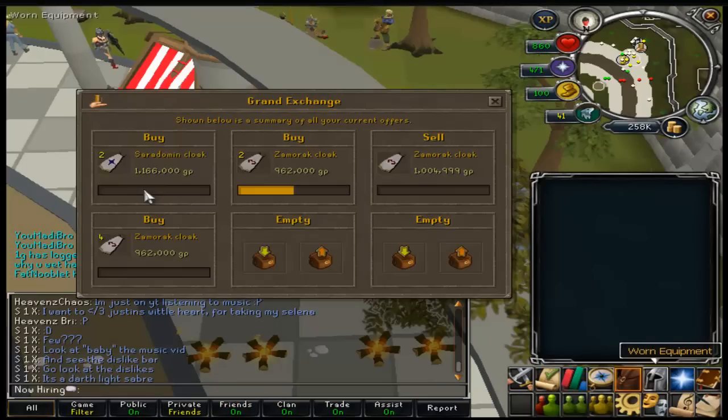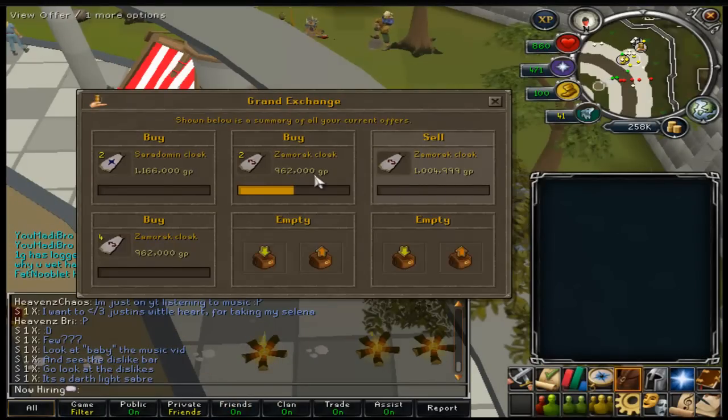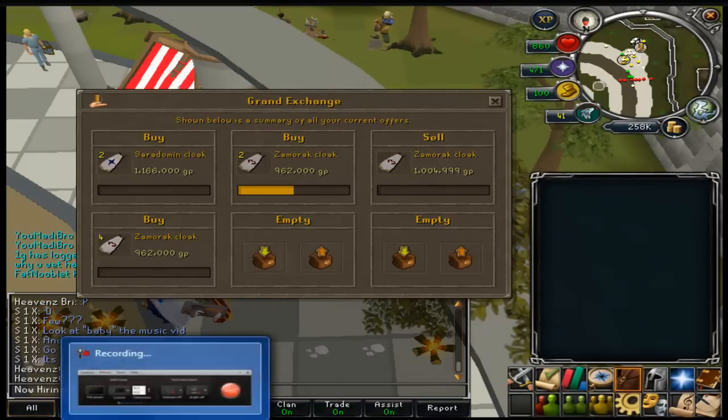This is how much I've made so far: 8.4 mil in this video. It's been around four minutes in, so halfway. Seers Rings were doing alright, Zamorak and Cerrodomen Cloaks were doing good — they just take forever to buy.